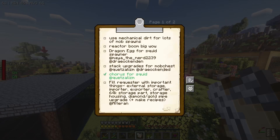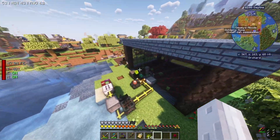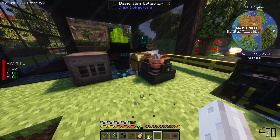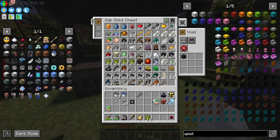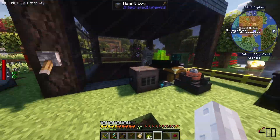Next up is a pretty good one - stack upgrades for the mob chest. Quetzalism and Drakenden also suggested that. This guy over here looks horrific in here, it is horrific. If we get stack upgrades we can put all this stuff into a stack and I think that will actually benefit us like crazy.